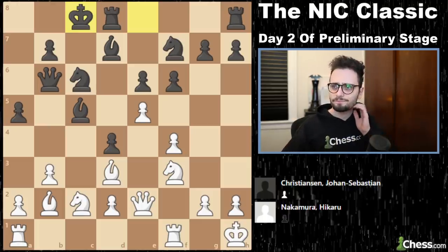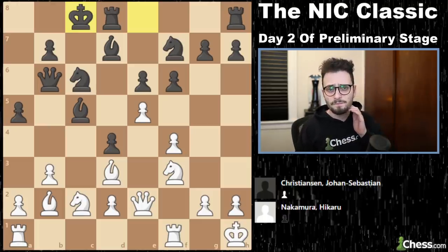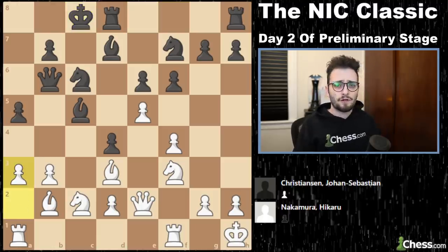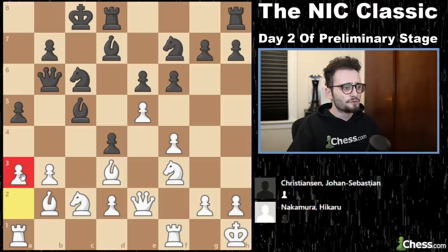Hikaru said, 'Really? Like, you sure?' — like you're in class, you say the right answer, and your teacher goes, 'You sure? Is that your final answer?' Sometimes they trick you because you have the right answer. Johan Sebastian Christensen did not have the right answer. A3. This one subtle move — pawn a2 to a3 — is the end for black. I could end the game here.